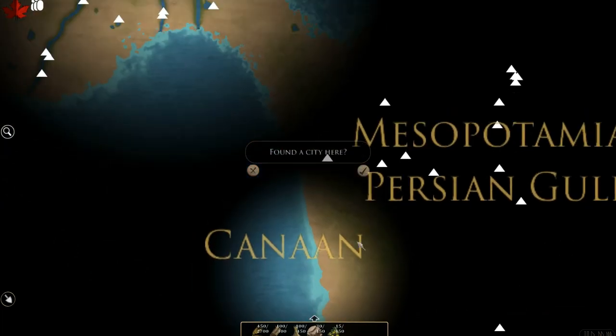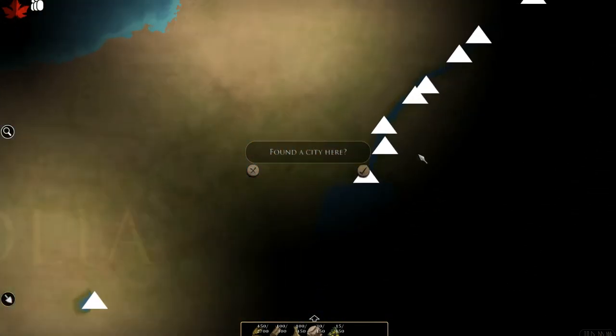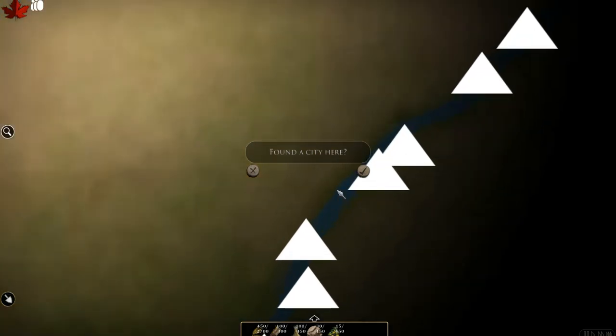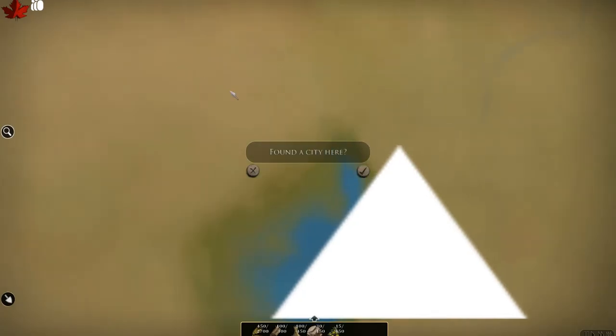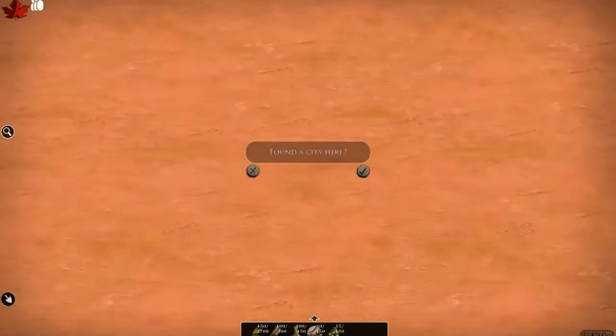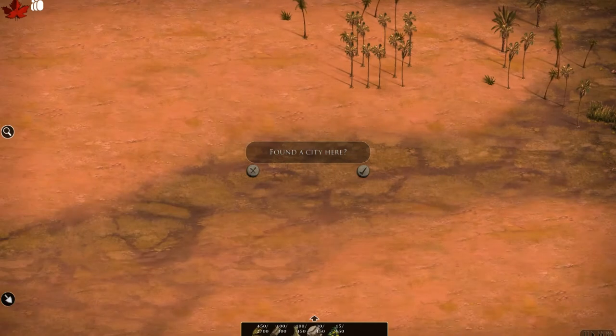If we head over to Anatolia you can see, as we zoom in, that there's a more detailed view of the minor rivers and lakes that shows up. Zooming in a bit further you can see the new rocky dry terrain that's meant to represent a lot of the Middle East, like you'd find around Turkey and Israel.